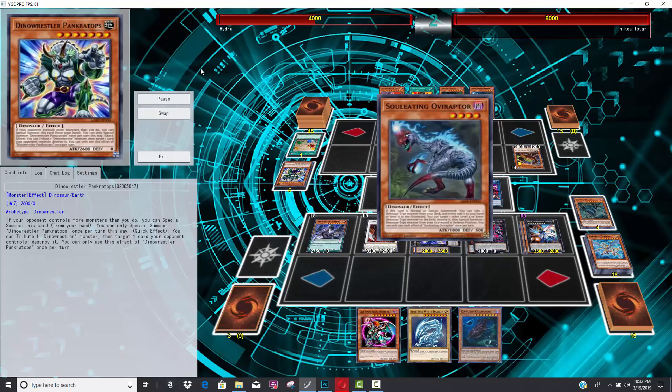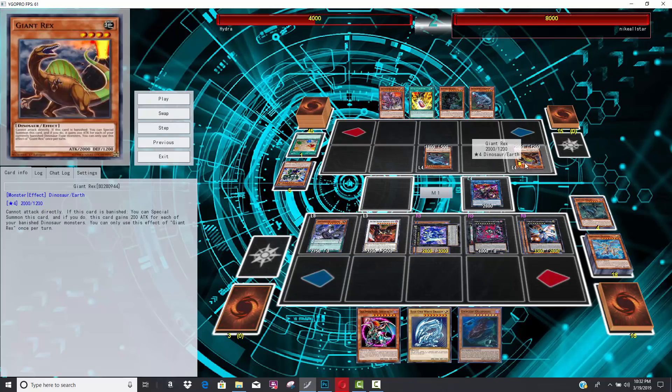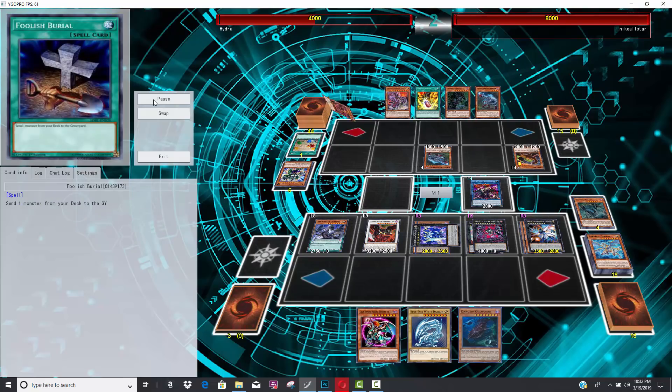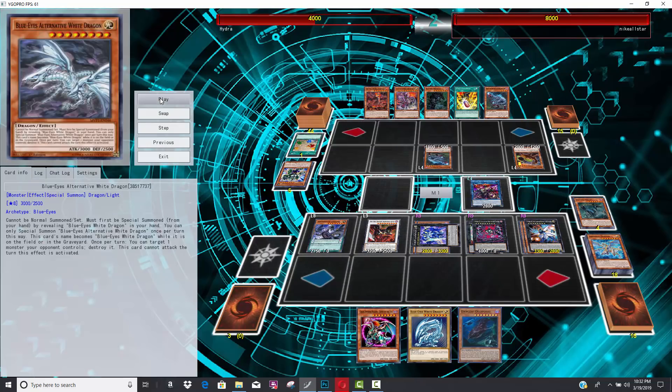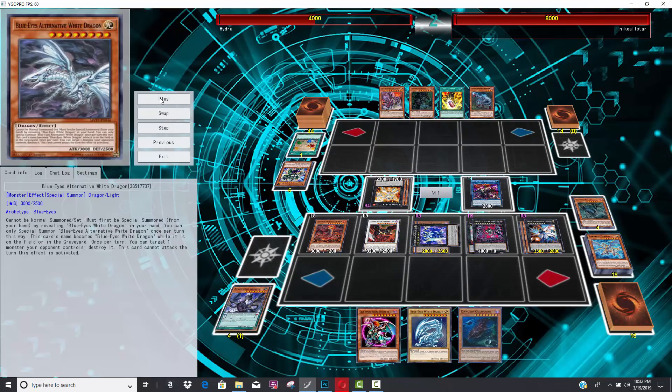His opponent might be able to play out of this. And he did actually, because of the Dark Matter Dragon, he did get Giant Rex on board, which might actually help him a lot here. He's going to let him resolve Oviraptor. Personally, I think I might have just negated the Oviraptor because that allowed him to get a Kaiju. He's going to Kaiju his opponent. Then he's going to go for Doka.